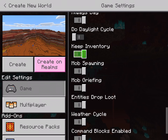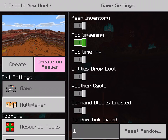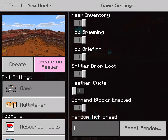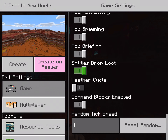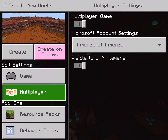Education Edition I'll do another video about. Keep Inventories means when you die you keep your stuff. Mob Spawning is mob spawning. Mob Griefing is mobs breaking things. Entities Drop Loot — for example, shearing a sheep gives you the wool; without it, it wouldn't. Weather Cycle controls rain — I'll turn it off because I don't really like rain in my worlds. Command Blocks Enabled I'll cover in a different video. Random Tick Speed I have no clue what that does.